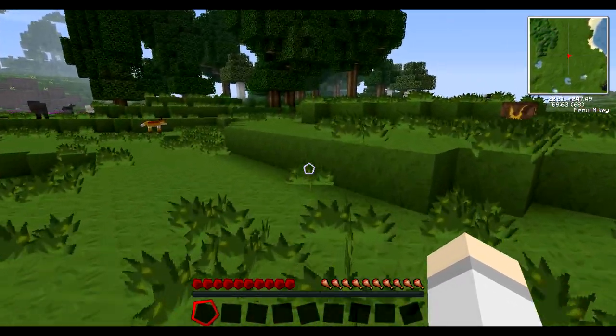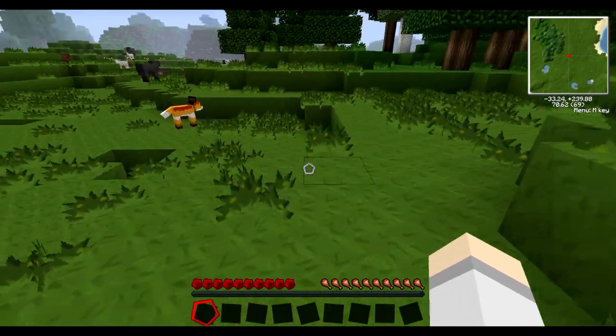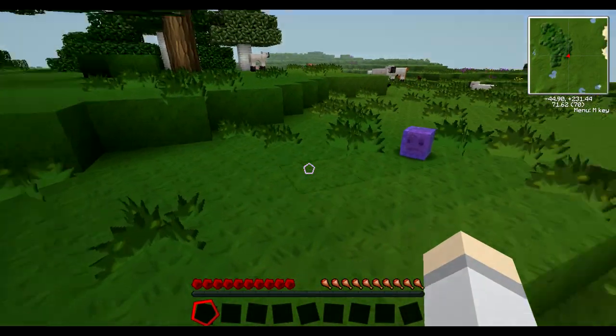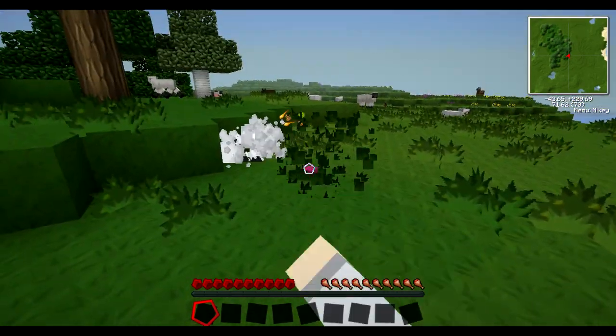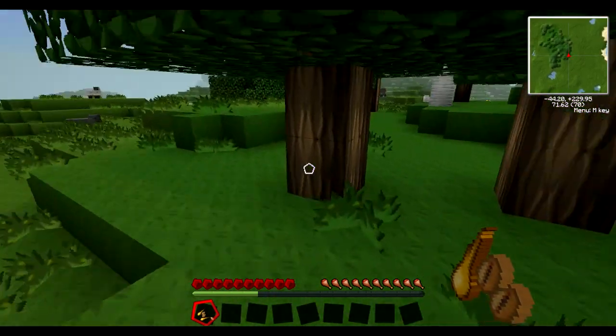Let's go get us some trees and some wood. I like to go further into the plain area. Hopefully this guy doesn't attack. What is this? It's a slime of some sort. Well, I got him.